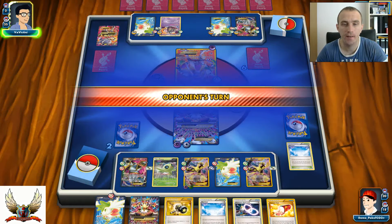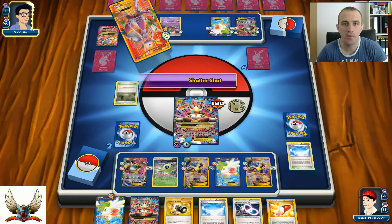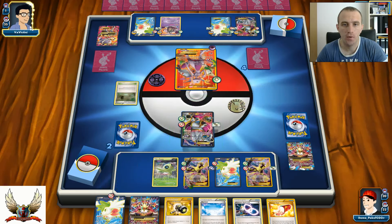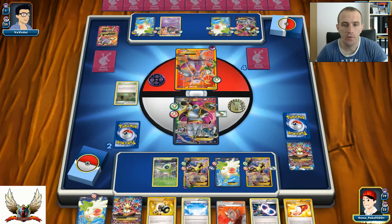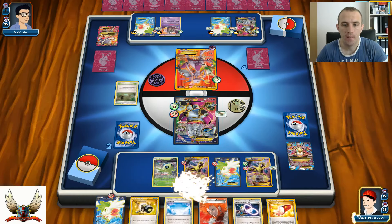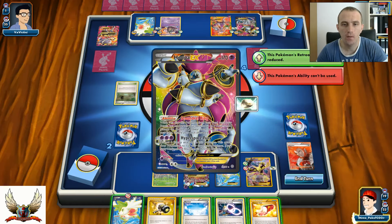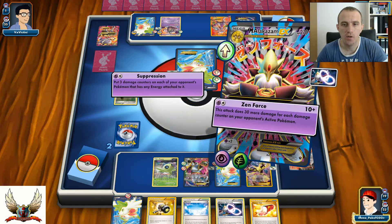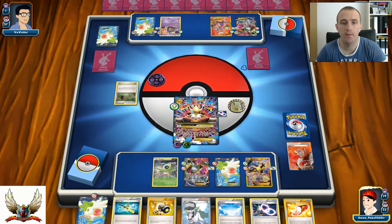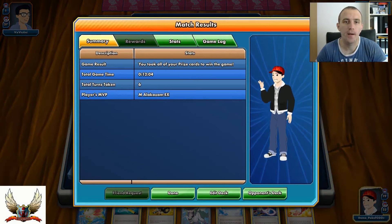There's a Trainers' Mail and a Mega Alakazam, so I can use another one. Even if he can knock out my Mega Alakazam with Shatter Shot - which he did - I'll promote my Hoopa-EX with Float Stone in the active position. I can Mega Evolve and use Lysandre on his Shaymin for the last two prize cards. Basically it's a GG. Celebi definitely helped with the damage swap and damage input to all opponent Pokemon.